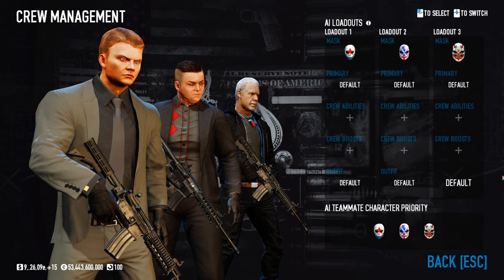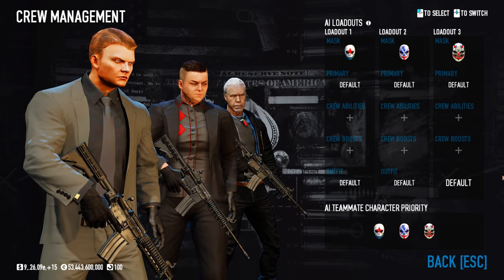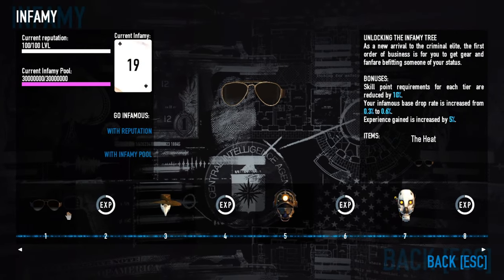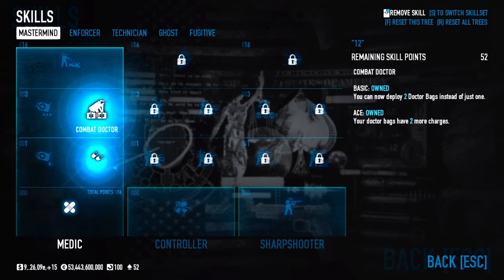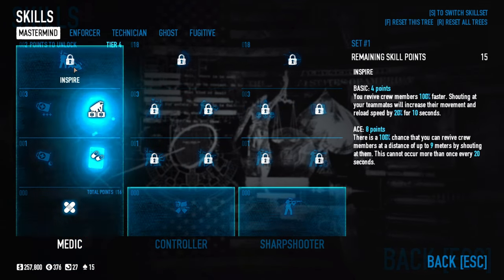Just don't really touch the character tab. It's tied to your build so you have to edit it for every new one, and the boosts it provides just break the flow of the game. Only Infamy 1 is important as it lowers the required skill point amount to unlock tier 4 skills, which in turn allows you to do a more efficient build. Beyond that, it's just cosmetics.